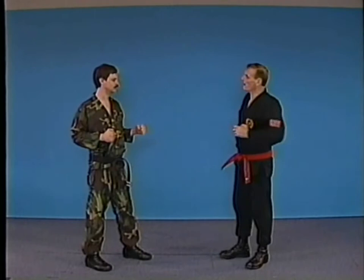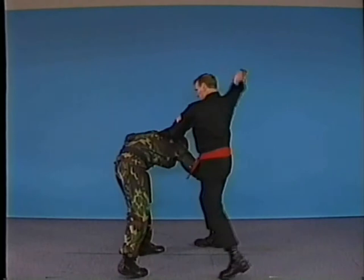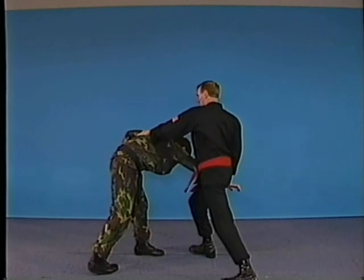If we have an opponent coming in with an overhead blade coming in for our collarbone, the blow comes in — deflecting block. What we did here was to use the circular block: block, deflect, grab, control. Drop down on the back of the neck, holding the opponent. Knee strike, and another knee. Strike to the back of the neck.